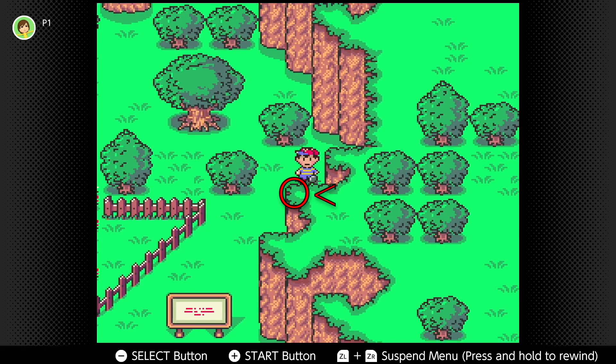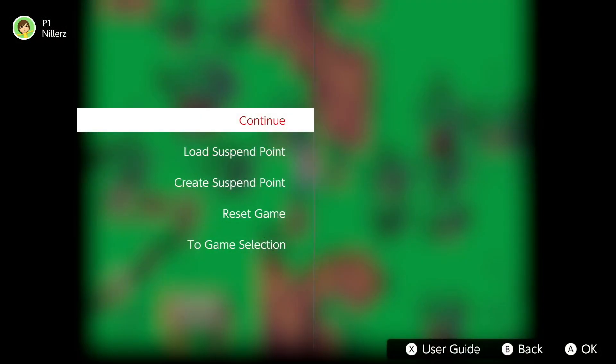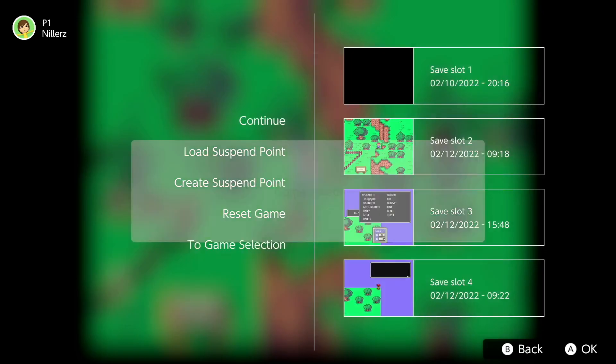On the middle lump of the raised terrain, position Ness so that the middle pixel of his foot is lined up just like this — and I mean exactly like this, down to the pixel. It's a little awkward and might take a little longer than you'd expect. Once you're lined up, immediately make a save state. That's step one.